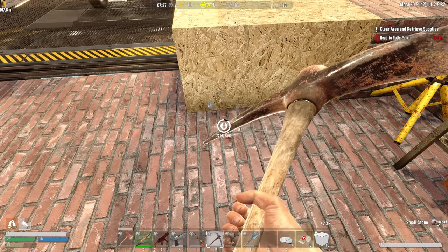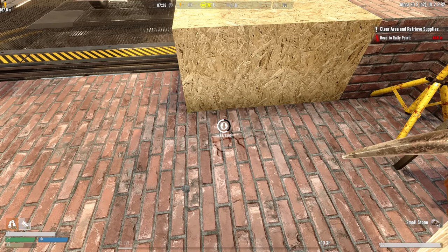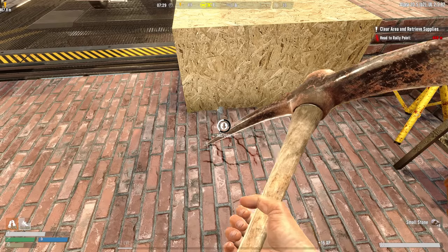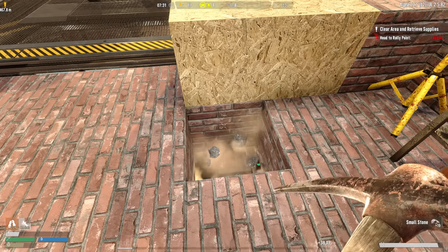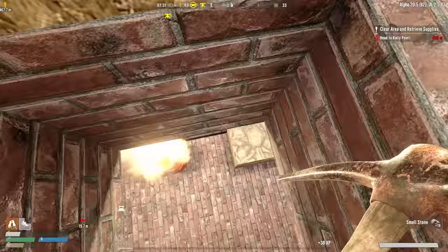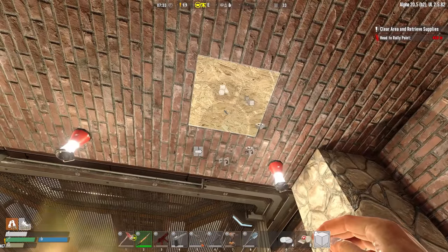I want to make a ladder that goes downstairs. The elevator is great for carrying up cargo from the vehicle so I don't have to make multiple trips on foot. But I do like to make very easy, quick trips up and down myself, just if I'm crafting and stuff like that. So I'm going to make a little bit of a ladder system here.